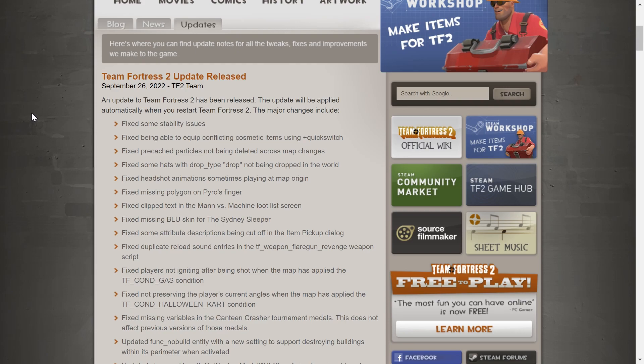Alright, so fixed ability issues — this one is a big deal, I think. Fixed being able to equip conflicting cosmetic items using Quick Switch. There's fixed pre-cached particles. Fixed massive drop type not being dropped in the world. Fixed edge damage animations.